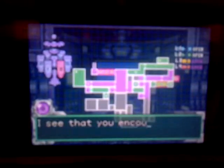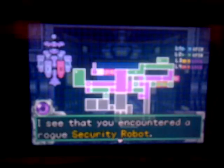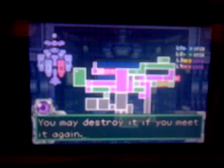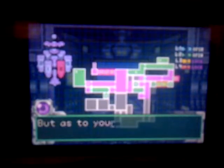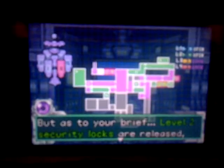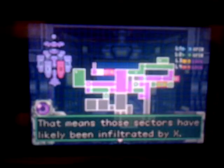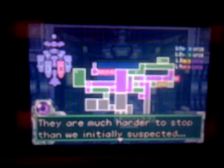In this episode, we are talking to the computer. 'I see that you encountered a rogue security robot. You may have destroyed it, but you may meet again. Your safety is vital. Level 2 security locks are released, so Sectors 5 and 6 are open. That means those sectors must have been infiltrated by X. They are much harder to stop than we initially suspected.'